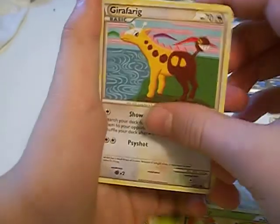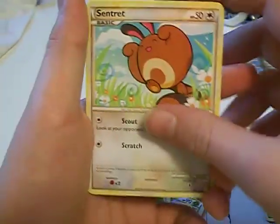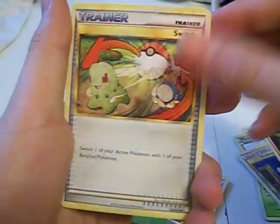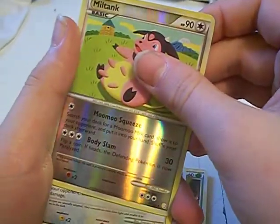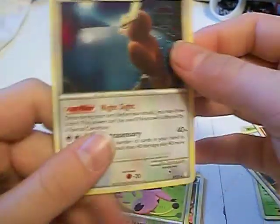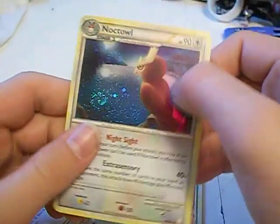I got a Hoppip, Girafarig, Cyndaquil — in my trade pile. Sentret, Marill, Skiploom. Switch trainer, a Full Heal trainer. A Milktank reverse — that's nice. And oh sweet — a holo knockdown. That is nice. Real nice.